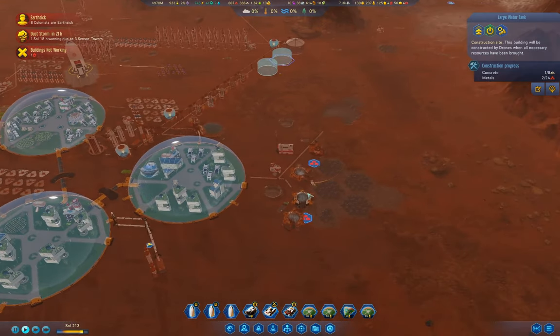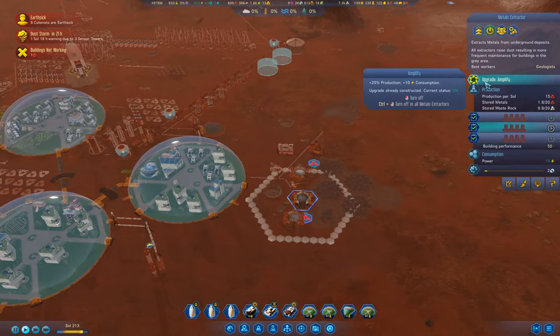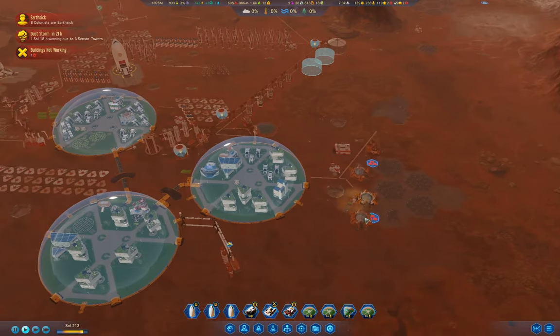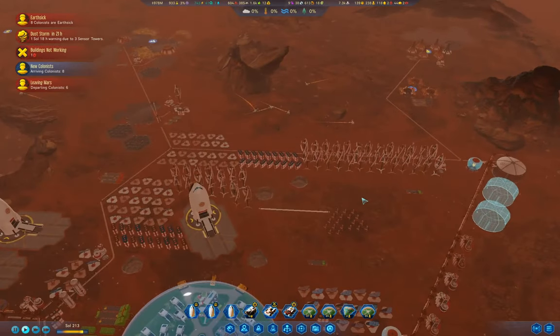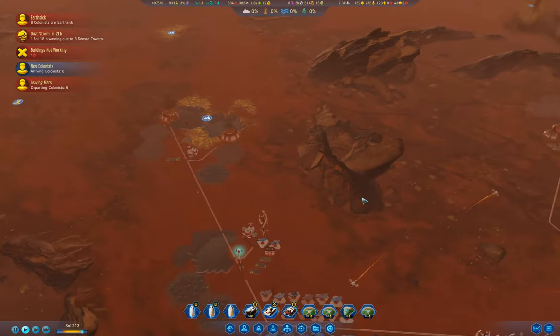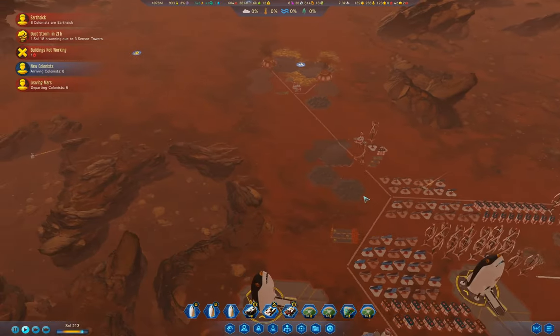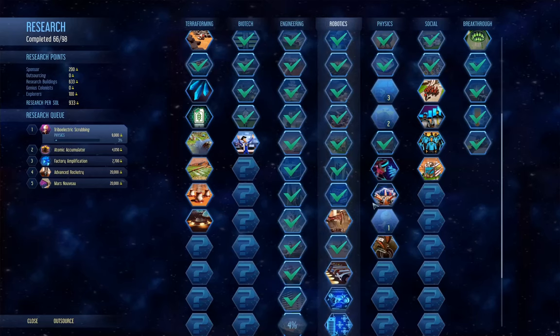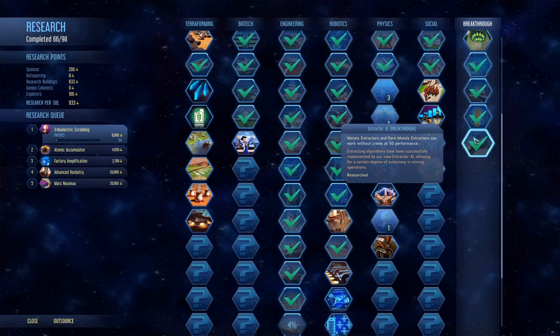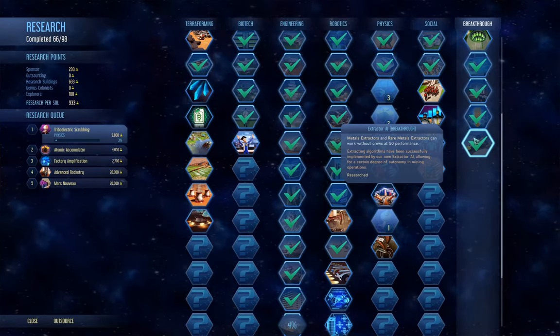We've got autonomous extractors, so that means we don't need to staff them and they can be remote from domes. That's a breakthrough - Extractor AI. If you ever get it, always research it because it makes things so much easier.